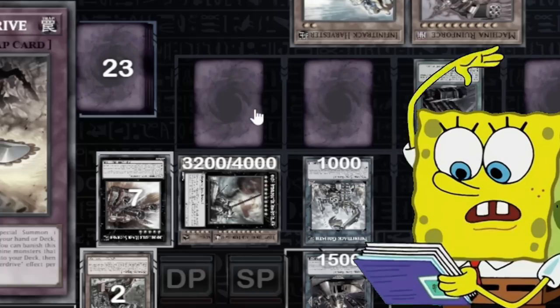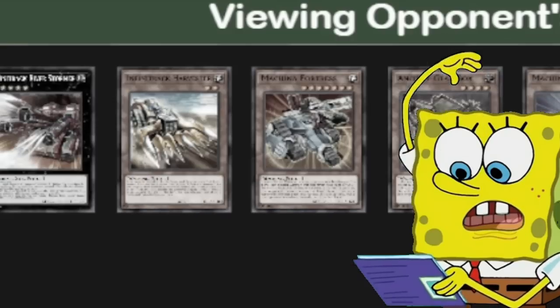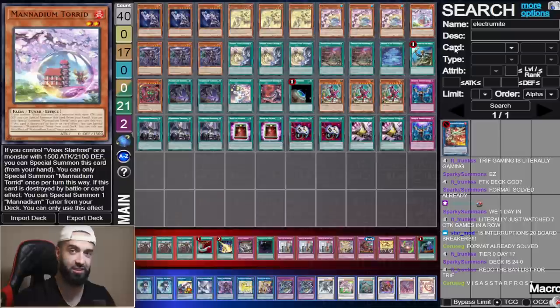So we have to deal with Citadel protection, a draw, Imperm, Called By, Regulus, Citadel, and the pop of Derrick Rain — so seven interruptions. Six negates, actually seven interruptions — all three traps are real. No deck could break that, and I opened zero board breakers. It was just a normal hand.